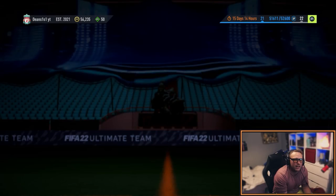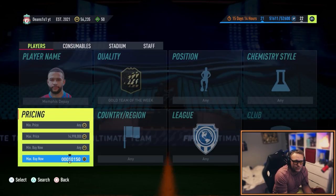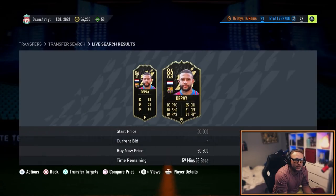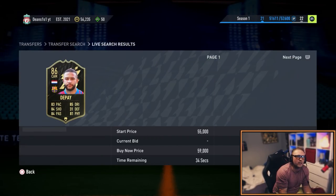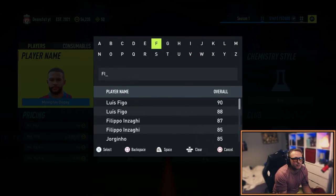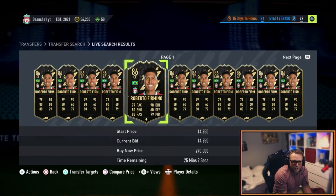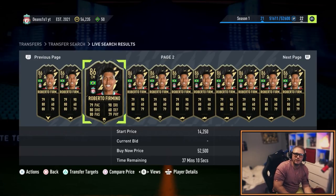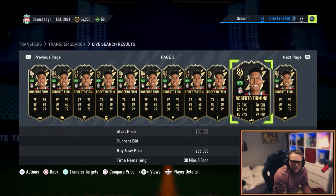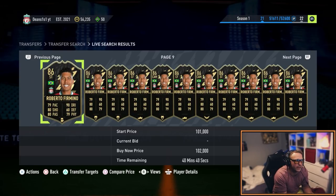Let's look at Payet — he's sitting around 55,000–60,000 coins. I guarantee you can pick him up at 50,000. He's so highly used that card should be worth a lot more. Another one is Firmino — for the Premier League this is going to be a good card. He's down at about 40,000 coins. You're not going to get many Premier League 86-rated cards much cheaper than that. There are quite a few on the market, so the card is around that price.